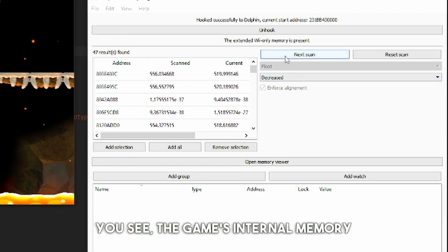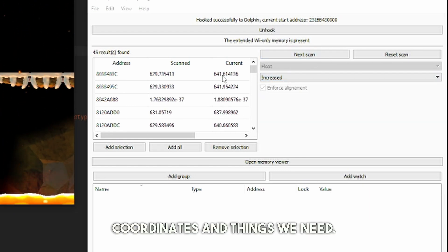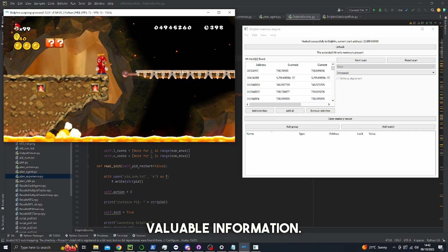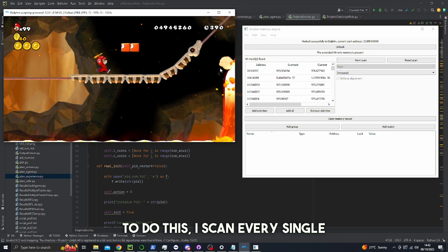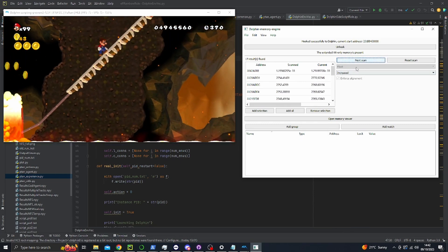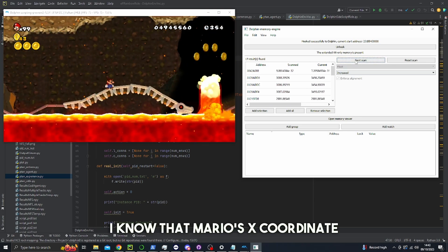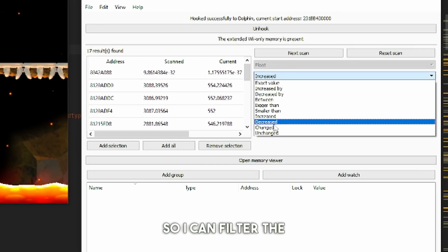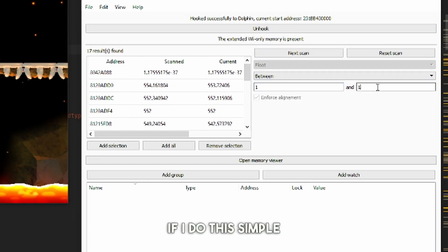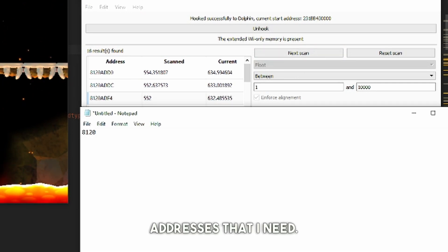The game's internal memory doesn't conveniently display a list of all the coordinates and things we need. Instead, I have to embark on a bit of a journey to uncover this valuable information. To do this, I scan every single memory value in the game, then detect how they change as I move. For example, if I move to the right, I know that Mario's x coordinate should have increased, so I can filter the list of memory addresses using that information. If I do this simple process enough times, I'm able to eventually find the addresses I need.